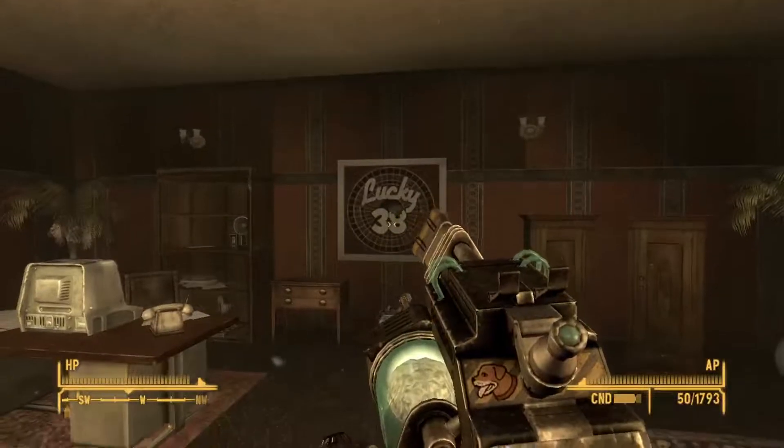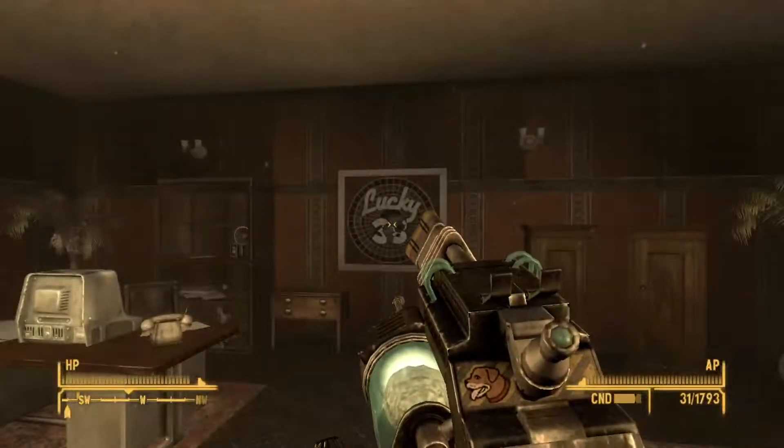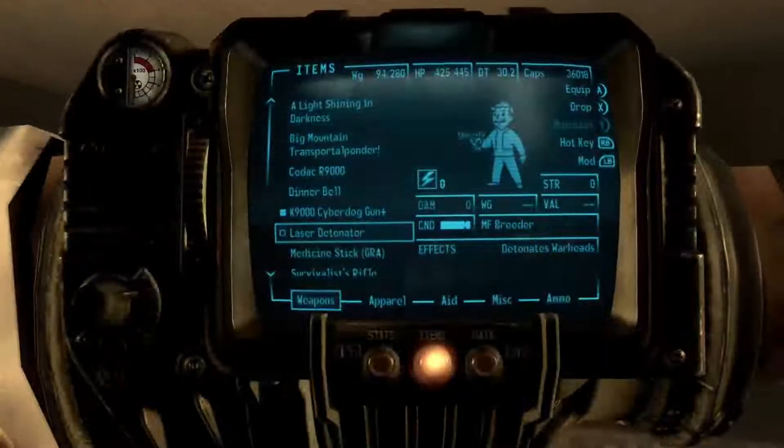The Cyber Dog Gun — what a great weapon to have. Looks just like a dog, a little cyborg thing. Kind of a single fire if you want, or full auto. These guns in New Vegas are just great. I wish they had stuff like this in 76.